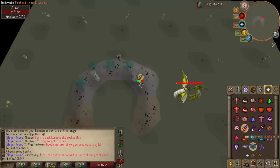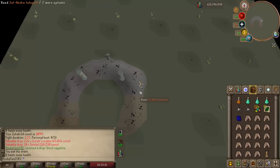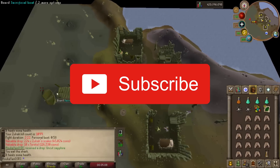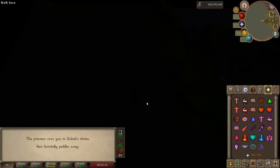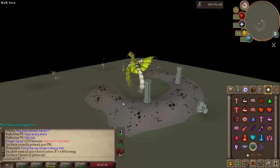If you're looking to dump your bank for a twisted bow, this is where you want to be. Come to Zulrah, you're going to make a ton of money. You do have to pay a little attention, but overall it is definitely worth it. If you liked this video please tap that thumbs up, smash that subscribe button, and you can pledge to my Patreon to help support the channel. See you on the next Zulrah video — take it easy everybody.